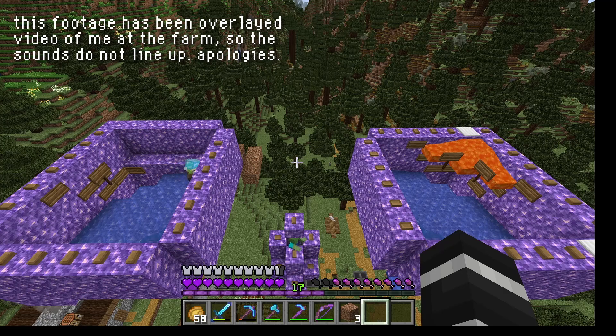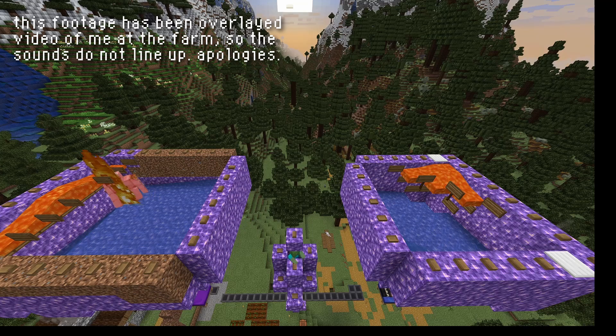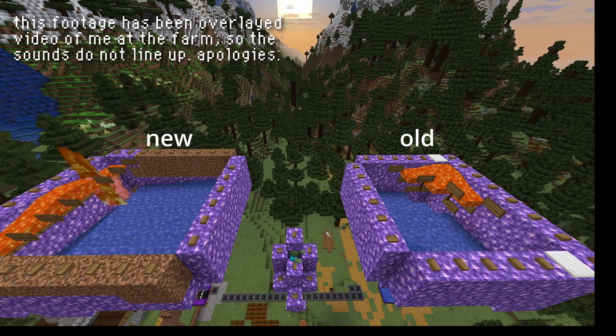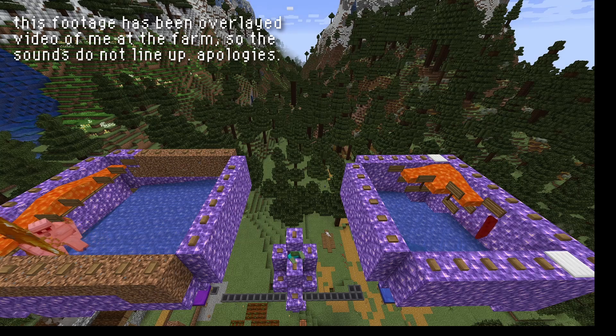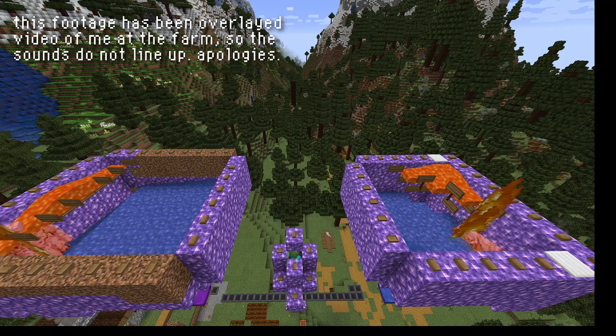You'll note that the spawn platforms are different. That's because in 1.19.3 it changed something with how the iron golems spawn. The spawning platform has to be different or they will clip through the walls and fall to the ground and usually not die at all. The range in which the golems spawn has changed. The old spawn block would allow your golems to spawn inside of the walls and subsequently clip through as a result of water and taking fire damage, I believe — I've not looked into it at all.